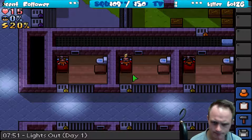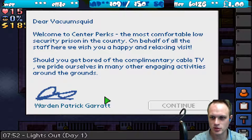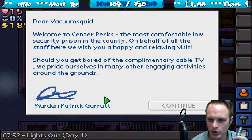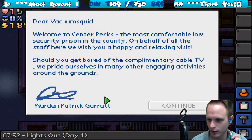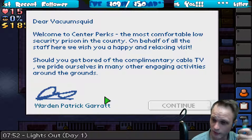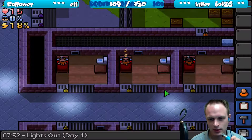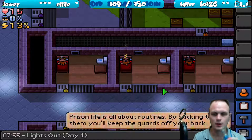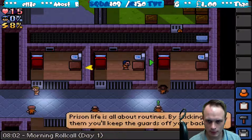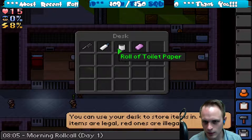Scaliburn! Dear Vacuum Squid — welcome to Center Perks, the most comfortable low security prison in the country. On behalf of all the staff here, we wish you a happy and relaxing visit. Should you get bored of the complimentary cable TV we provide ourselves, there are many other engaging activities around the grounds. Warden Patrick Gatt — I'm going to fuck him up. I'm out of bed. Oh it's morning, Roku. Look at my desk though — I want something, look at all this stuff.